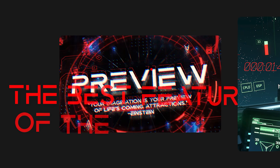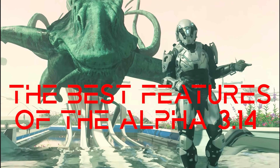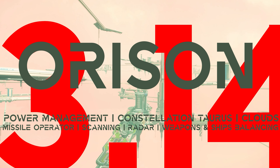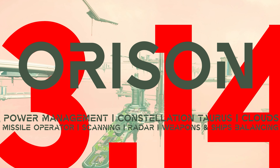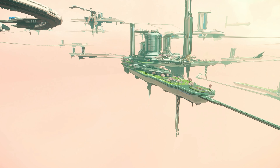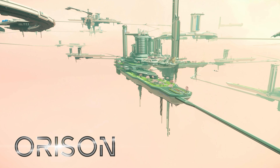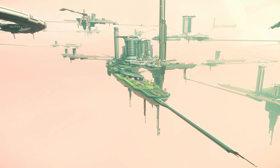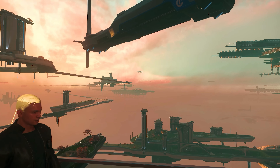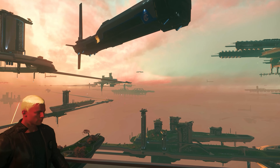Welcome to Star Citizen and the best features of Alpha 3.14. With version 3.14 there were a lot of innovations, new gameplay mechanics as well as larger features in the game. First and foremost, the implementation of the first version of the Landing Zone Orison and the Gas Planet Crusader. If you want to know more about the individual mechanics, changes and innovations, please have a look at the detailed guides available in the channel.